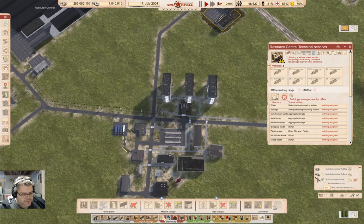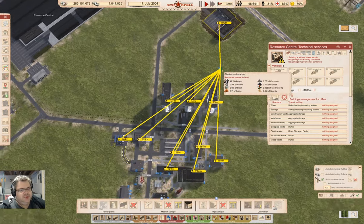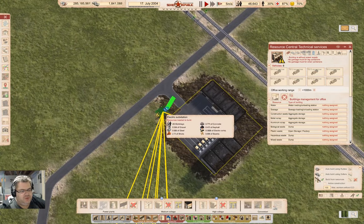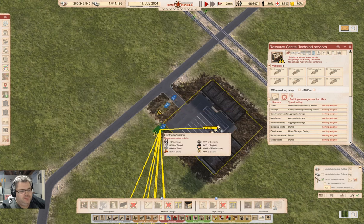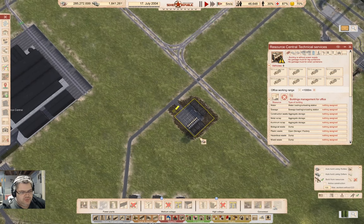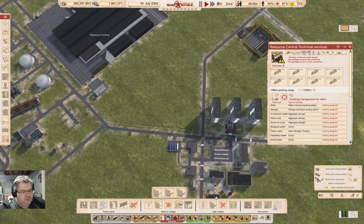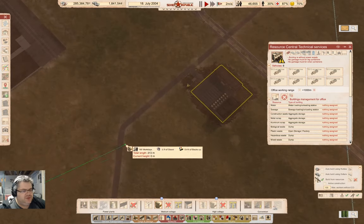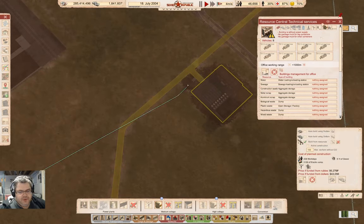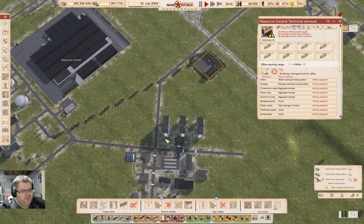I'm going to need power up there, so I'm going to put a substation — yeah, right about here. I think that'll work. We built that. Now I need power coming out of there. Do I want to just go with an underground power line? Yeah, it's probably going to be less annoying. So I can just do this — that'll bring power in up there.